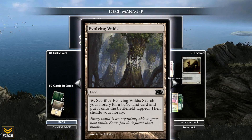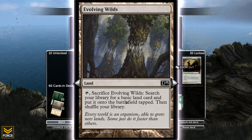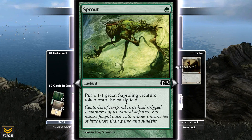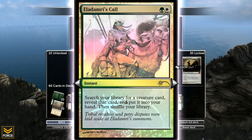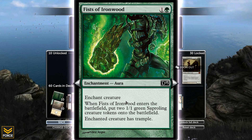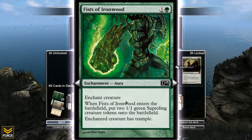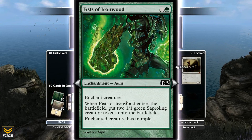We've got Evolving Wilds in order to filter through and look for forest or plains depending on what I need in a given situation. Got Sprout right here - put a 1/1 green Saproling token into the battlefield. Got Eldamari's Call - green and a white, search my library for a creature card, reveal it and put it into my hand. The card is unbelievable. Fist of Ironwood - it's an enchant creature, when it comes into play I put two 1/1 tokens into the battlefield, but also the enchanted creature gets Trample.